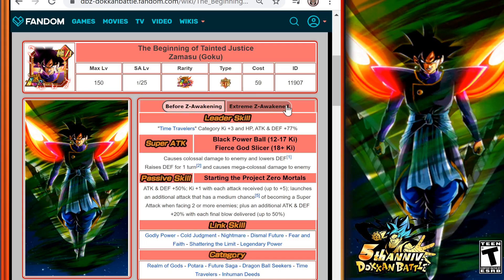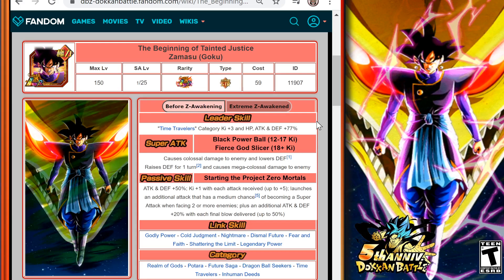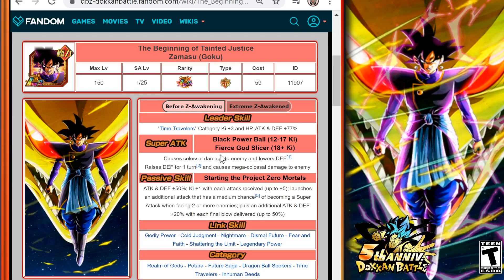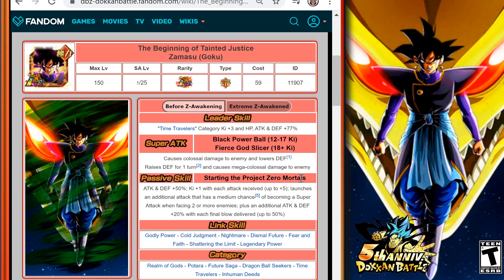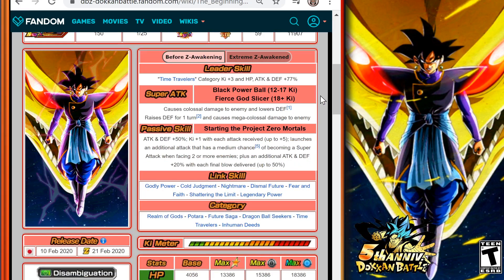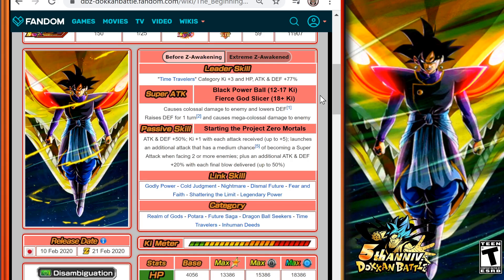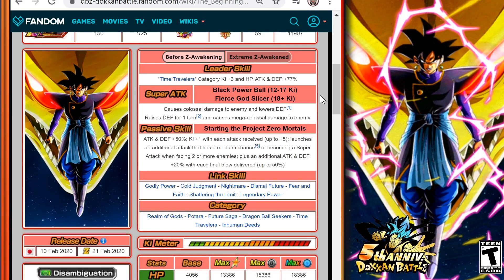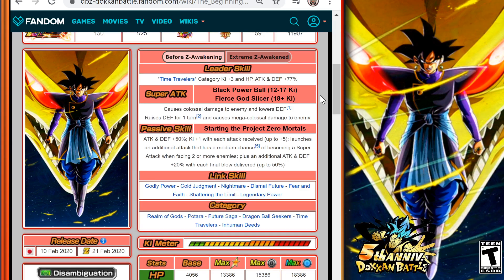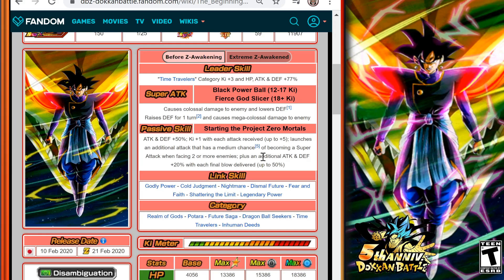I'll be doing another video about Extreme Awakening for these units as we get closer to that. But before the Extreme Awakening, he's going to have Time Travelers category Ki+3, HP Attack and Defense +77%. His 12 to 17 Ki Black Powerball will cause colossal damage to the enemy and lower defense. His 18 Ki Fierce God Slicer will raise defense for one turn and cause mega colossal damage to the enemy. His passive skill is Attack and Defense +50%, Ki+1 with each attack received up to five, launches an additional attack with a medium chance of becoming a super attack when facing two or more enemies, plus an additional Attack and Defense +20% with each final blow delivered up to 50%.